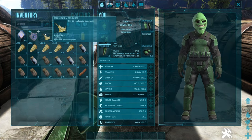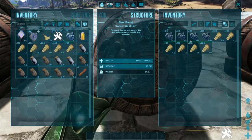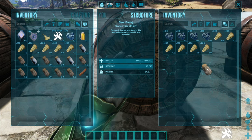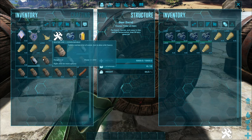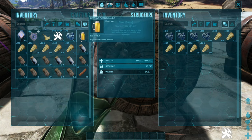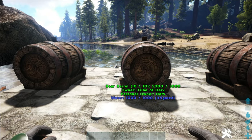Rather than waiting, I've spawned in what you'll see in my inventory — this beer liquid. That's what shows up inside the barrel once it's done. You take an empty water jar, throw it into the barrel, and it transforms the water jar into a beer jar. Note that the beer jar has no expiration date, so you don't need to store them in refrigerators — they sit around forever and they do stack.